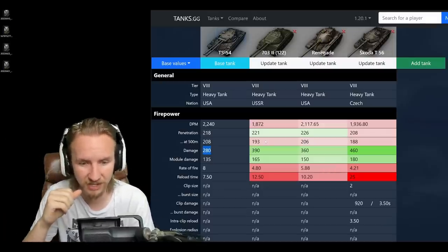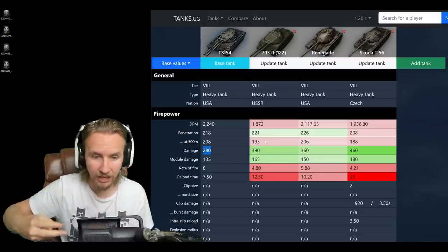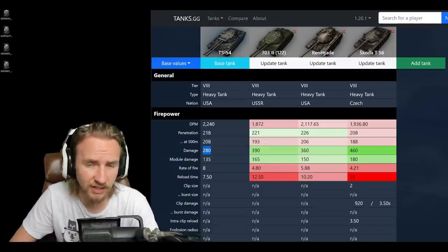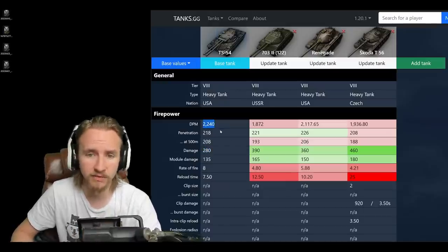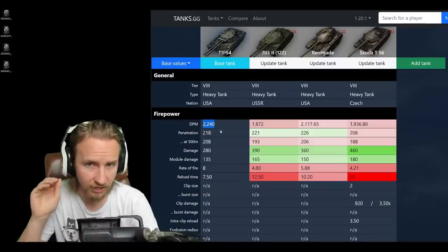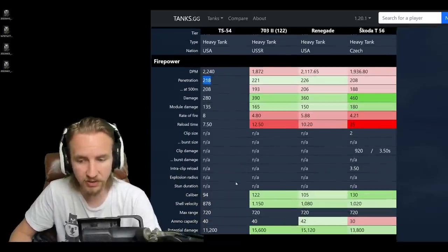After firing a double, the TS-54 has only a two-second shell lockout and then seven and a half seconds on top of that to have another shell ready, whereas the Skoda T56 has a 25-second reload. This high damage per minute means that if you whiff a double-barrel shot, it doesn't feel nearly as punishing as it does in the Object 703 Version 2. However, the penetration at 218 millimetres is rather lackluster.